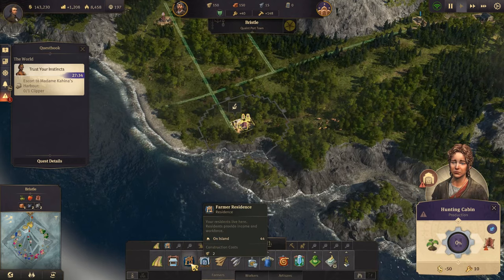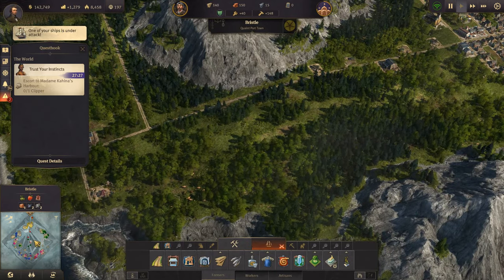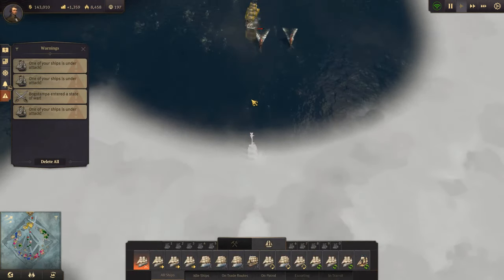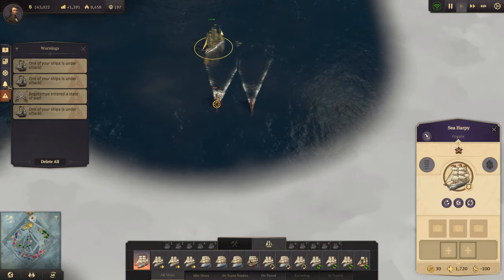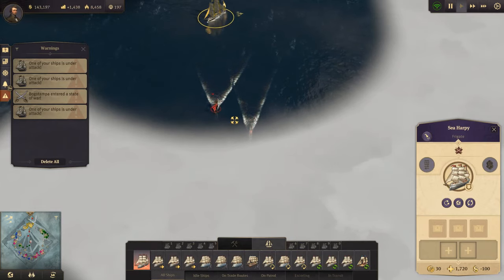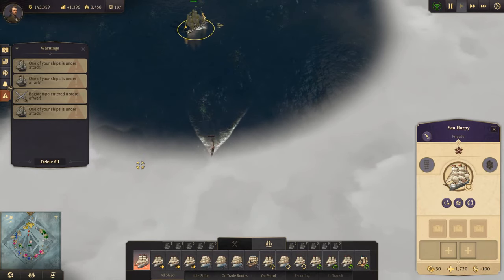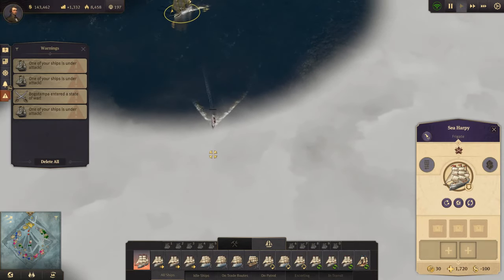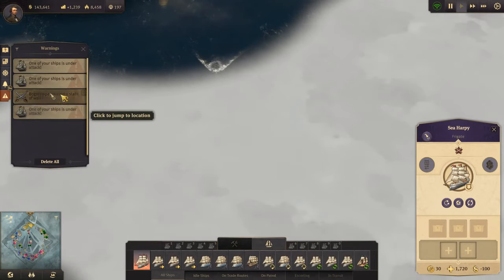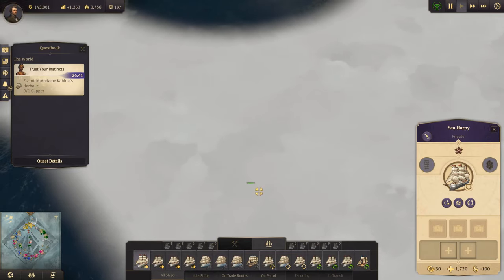Especially since we didn't build any small warehouse. We'll build that here - will they both reach it? Yes. And where are they attacking our ships now? Not attacking our ships. Is that our escort ship? Yes it is - will you take that out? Come on, follow it, don't just lie there. I don't think our ships of the line will be able to keep up with the clipper.